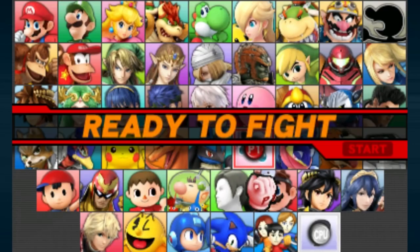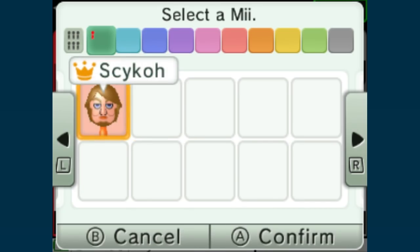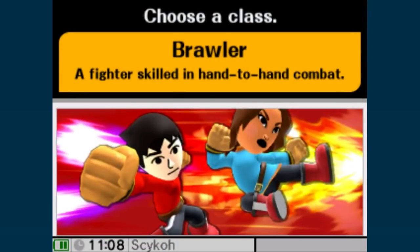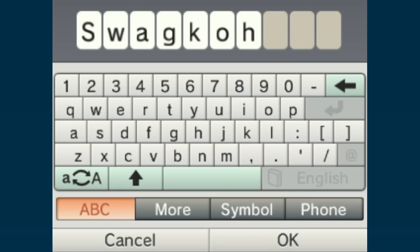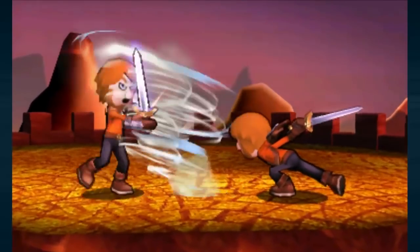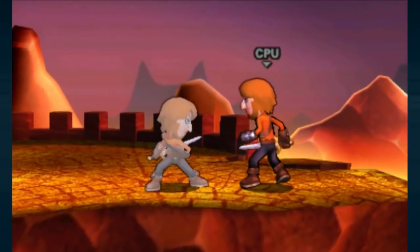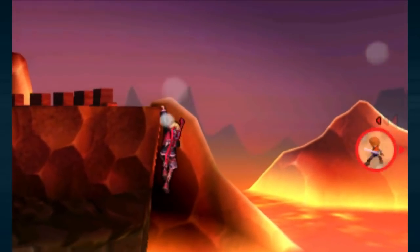For this next one, I need to make a Mii Swordfighter. I make the swordfighter, give him an appropriate name, then head into a fight. This one is pretty simple — I just use a taunt which causes his sword to glow, and if he's hit while doing so, the sword will stay glowing. Pretty neat. Wait a second, he has a counter? Nice!